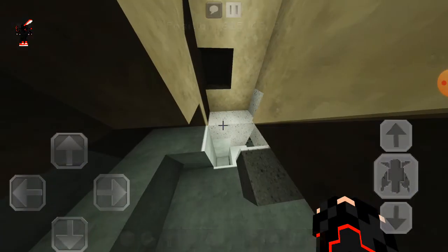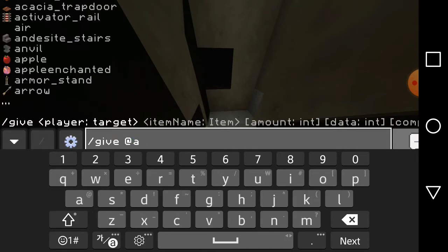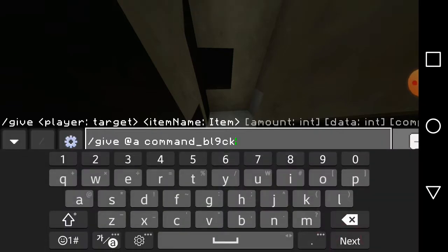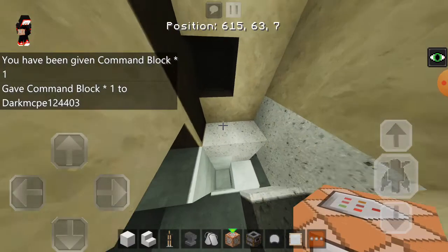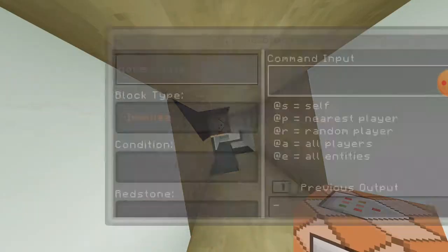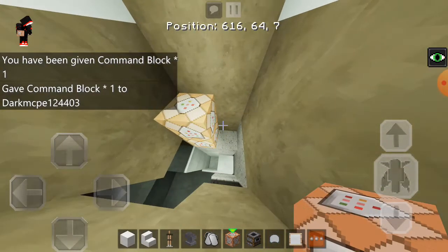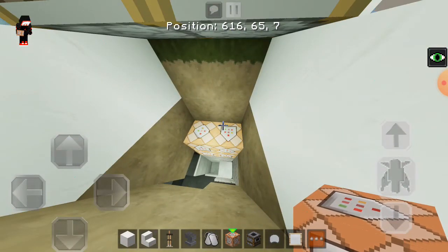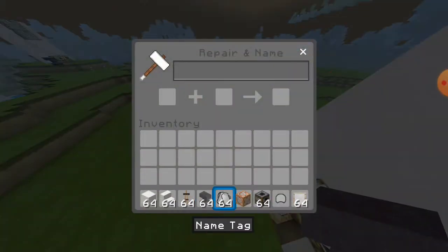The last thing. Go ahead and crouch. Then put. Then crouch. Once you've done that guys, I'm going to go ahead and put your anvil. Then split the name tag up into two.